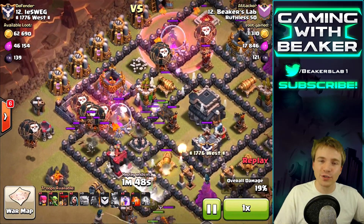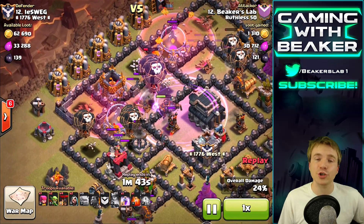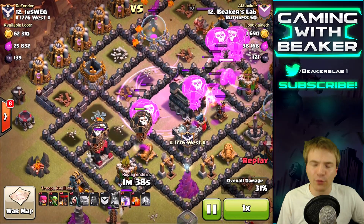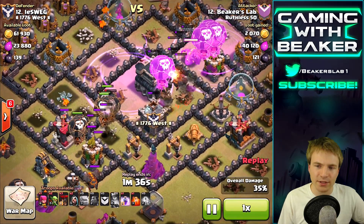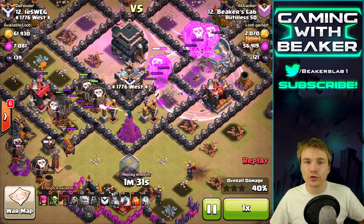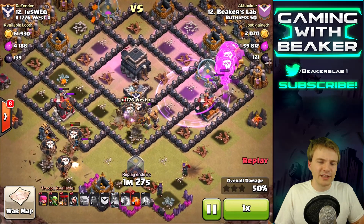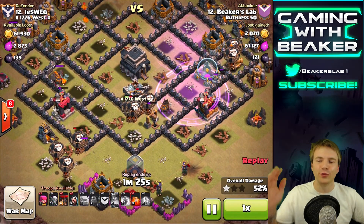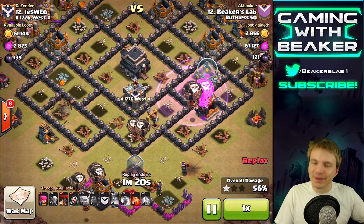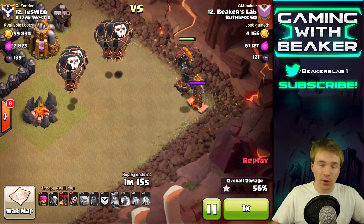Look up at the air troops - we are already getting into the base, cruising. I'm using haste spells - haste spells are my new favorite spell, I just got them to level two on this account and they rock already. If you're gonna do a lava loon attack like this, I would recommend using two haste spells along with a couple of rage spells. Start out with the haste, then use the rage once you're in the middle of the base. This was a very simple attack - I just threw troops, that's it, not much strategy - and look how successful it was.